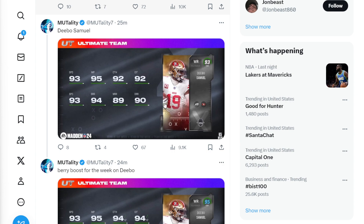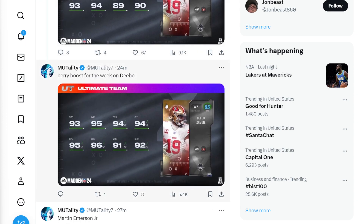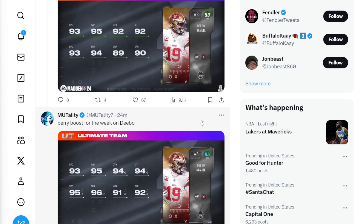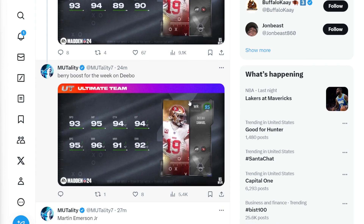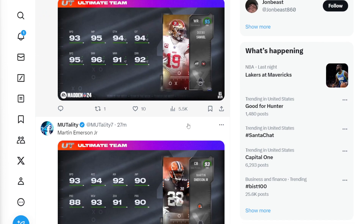We have the Player of the Week item, Deebo Samuel, who's also getting a 95 overall boost because of the berry boost — so he's getting the berry boost that gets him up to a 95 overall. This gives him 93 speed, 95 jumping, 94 catching, 94 catching in traffic, 95 spectacular catching, 96 short route running, 91 medium route running, and 92 deep route running, which is actually really cool.